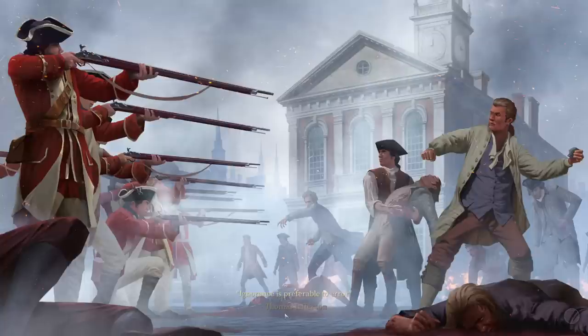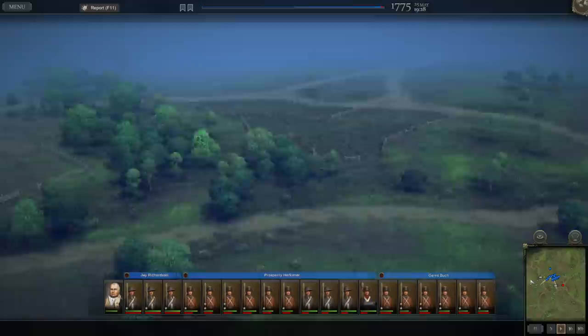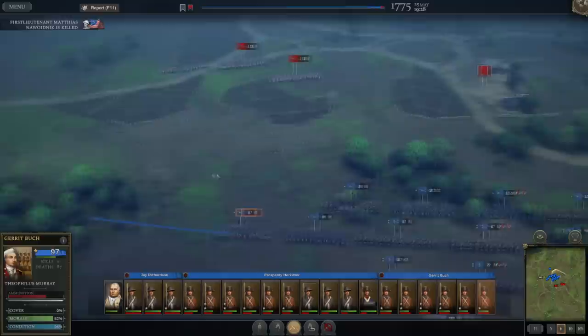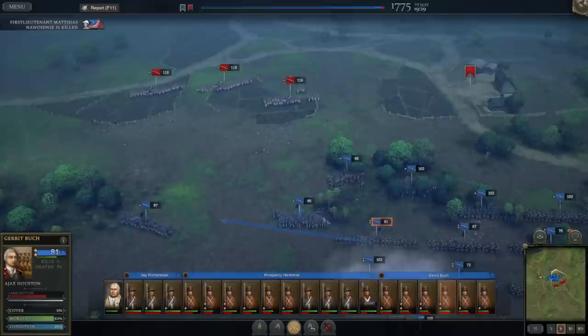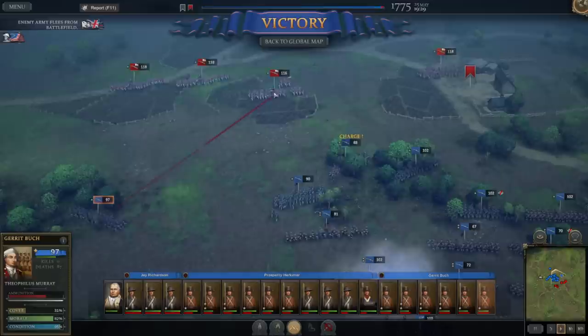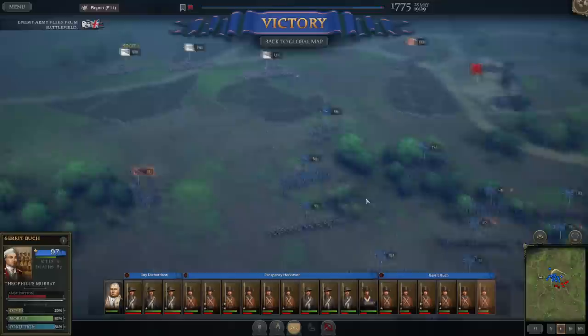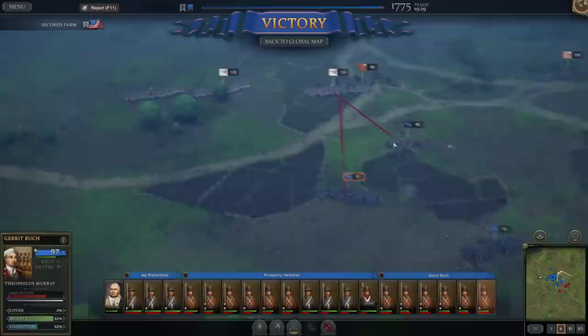It's raining. Our first lieutenant is already dead and so is theirs — they also have artillery. Trying to form a line up here. They're already retreating — we didn't even get to fight. We inflicted like two casualties on the enemy. Maybe we'll do some damage with artillery while they try to run — or at least wipe out their artillery company.